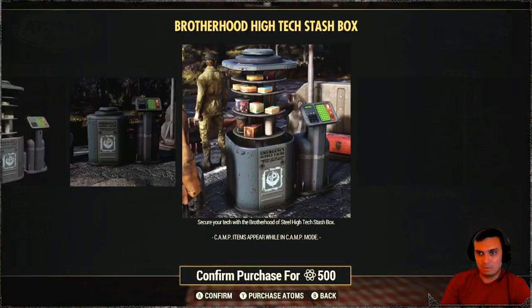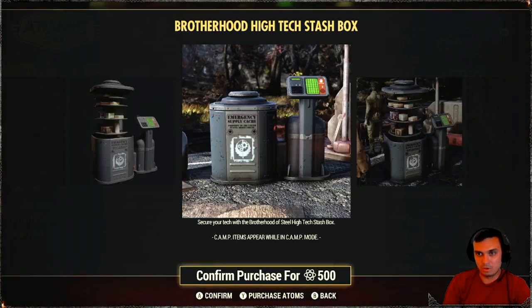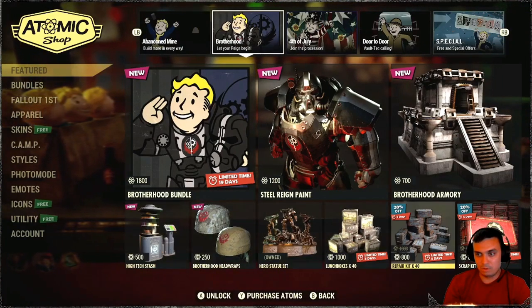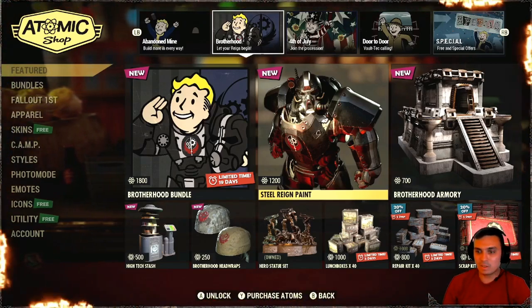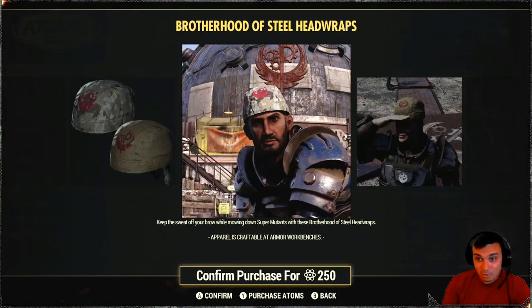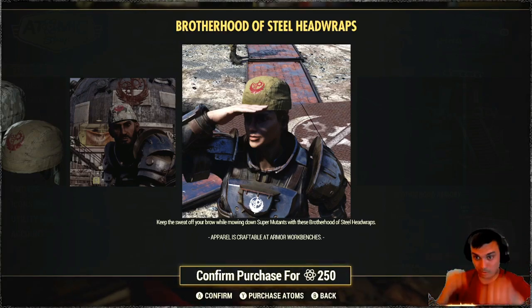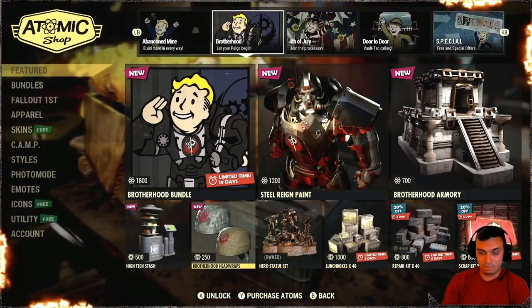High-tech stash box — I assume this is a stash box and once you interact with it, it kind of pops open according to the screenshot. Interesting. If I buy these two things individually — the paint on its own is 1,200, come on give me a break. According to the screenshot, if your head is small it's gonna have extra space up top — that's what I'm seeing. That's definitely not something I'd spend 250 atoms on.